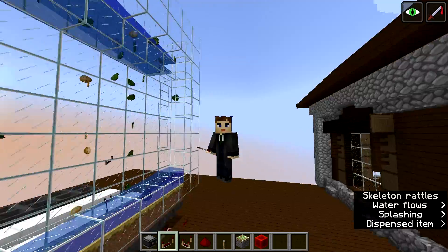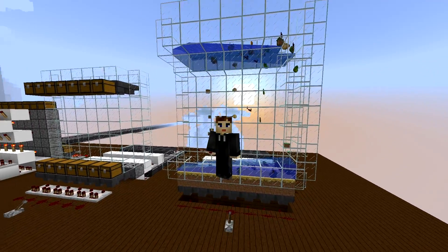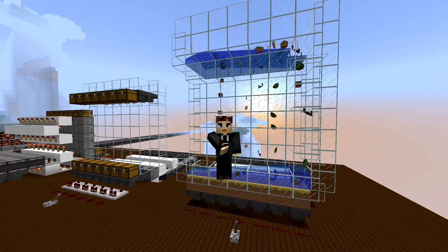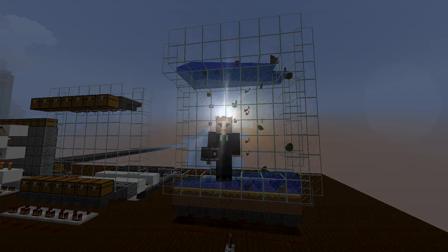So that was your one-wide tileable elevator designs using the new Observer block. I hope you didn't mind the ad-hoc style of this video — it's very much a work in progress. If you have an idea how to make the dropper elevator 100% silent, please let me know. I'm pretty sure the solution would involve the new Observer block. See you in the next one, bye bye!